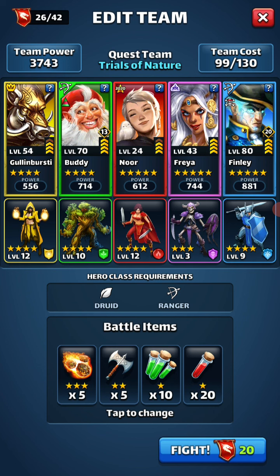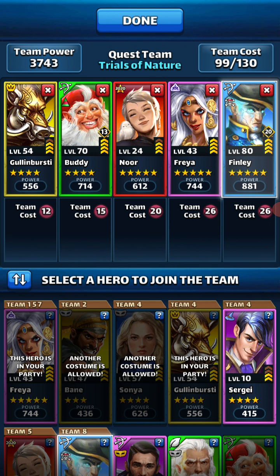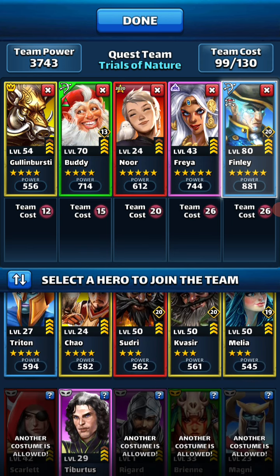I'm going to try to do death by minion. That means Freya and Noor are going to play a huge part, and Buddy's going to bring the minions. Then we have Gullin Bursty to heal and double our XP.